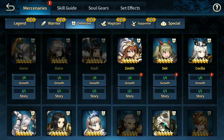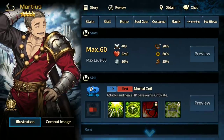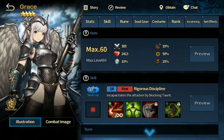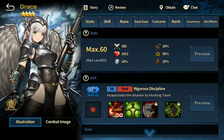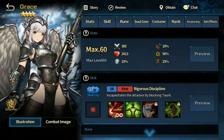Moving on to defenders. Marshes I've already covered — he's sort of unique, more offensive despite being a defender, so I wouldn't recommend him in the arena. Grace is a must-have for everyone, not because she's useful in the arena — she's not — but in Mystic Island and Guild Wars she shines because she can nullify taunt and prohibit taunting if she's hit with a taunt.